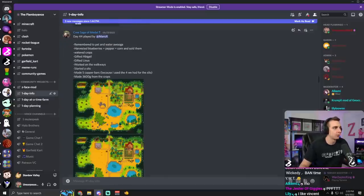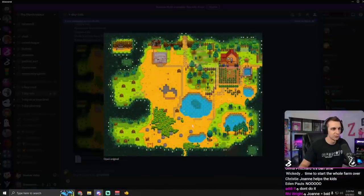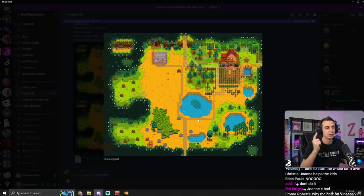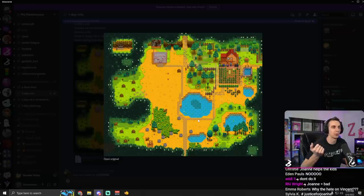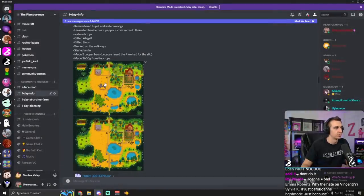Day 44, Morrow X. Harvested blueberries and pepper and corn and sold them, watered crops. Gifted Abigail, gifted Linus - those are safe people to gift. Worked on the walkways. You can see in the beginning of the day what it looked like down low, but then they did this. I'll be honest, it looks ugly - but I do think you move like 0.1 speed faster on pathways. So from an efficiency standpoint, I've got to give it to you. You did contribute there. Nice.